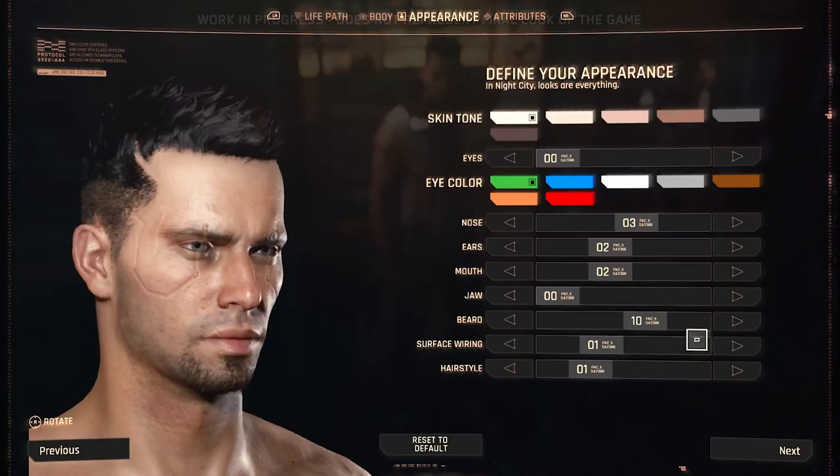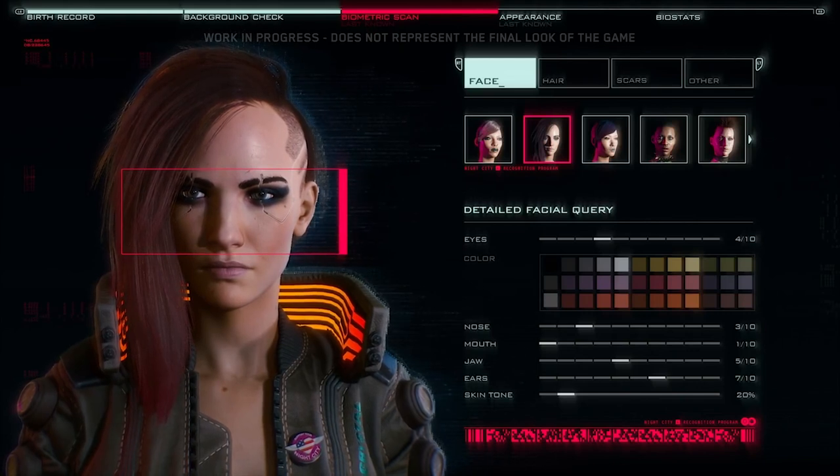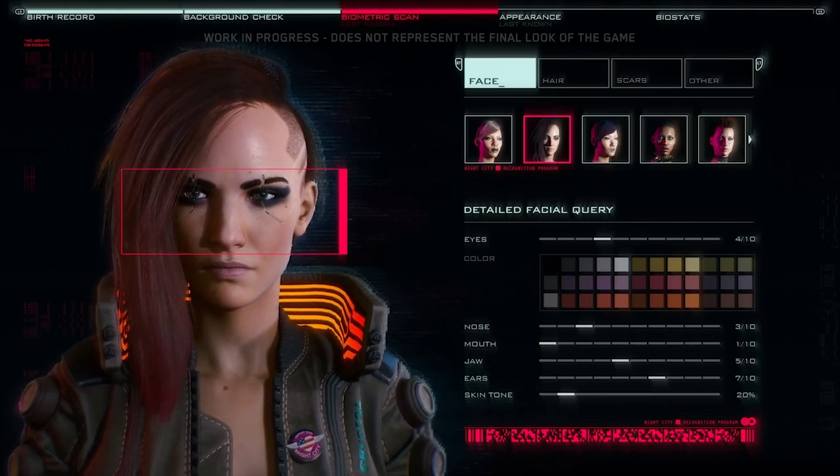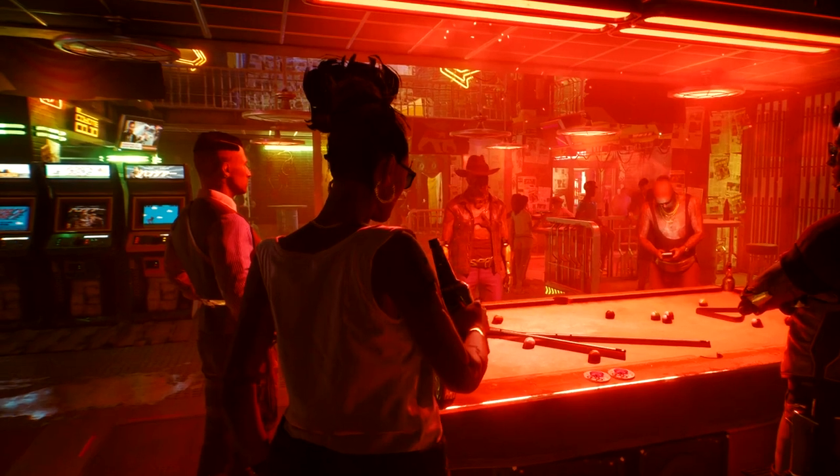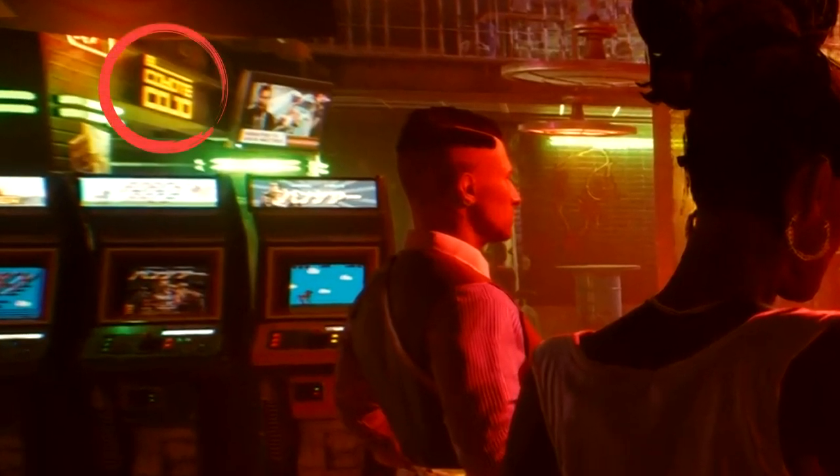Putting the character creator next to the deep dive one as well as the 2018 one, I kinda prefer 2018's. As we move into the next section of the trailer we have a familiar location — El Coyote Cojo, the bar in Haywood, home of the Valentinos and the beginning of the street kid origin story.